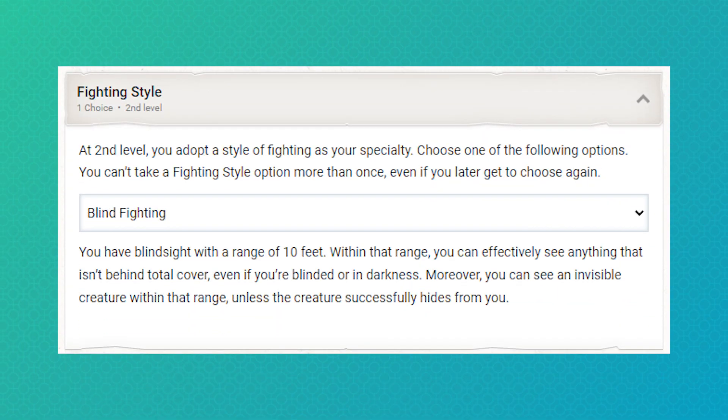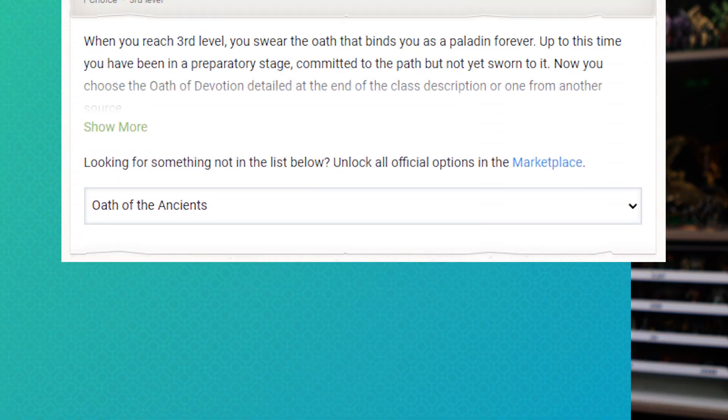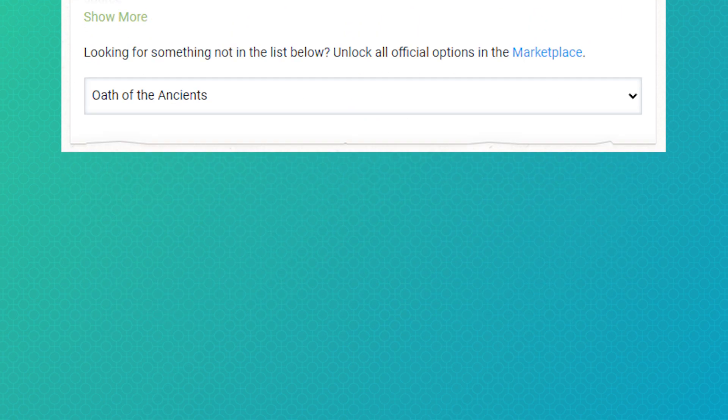I'm afraid of what terrible things Chris is going to throw at us, so blind fighting feels like it might be a good fighting-style option. We can call it my swamp sense or something. Oath of the Ancients will play well with the group dynamic, and works thematically for a nature-based character.